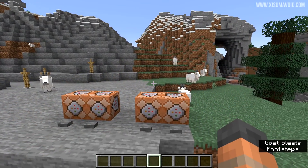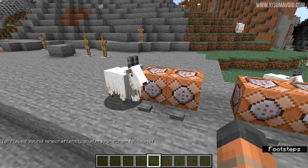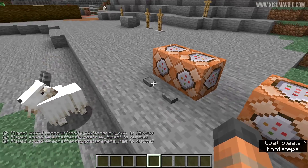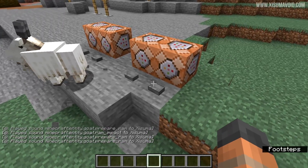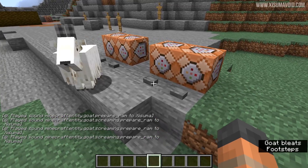There were also some new sounds added for the goat. The ones I found most interesting were prepare ram and then ram impact — so you've got a sound that kind of shows you that they're about to attack. There's also a variant for the screaming goat as well.